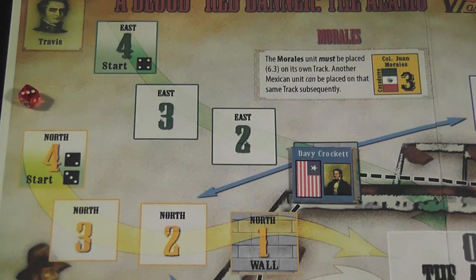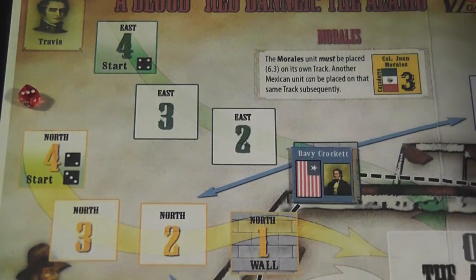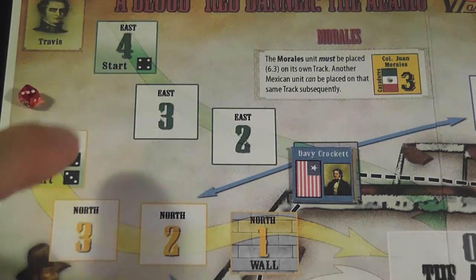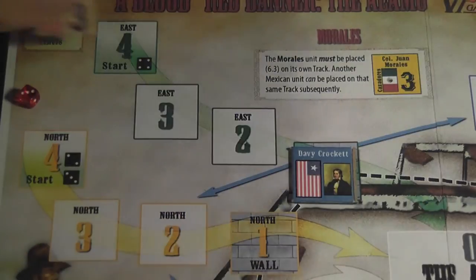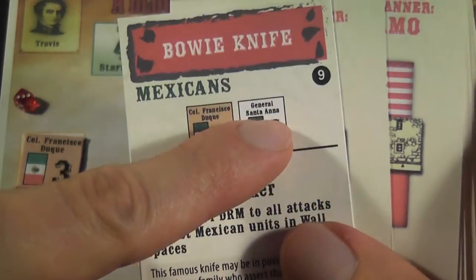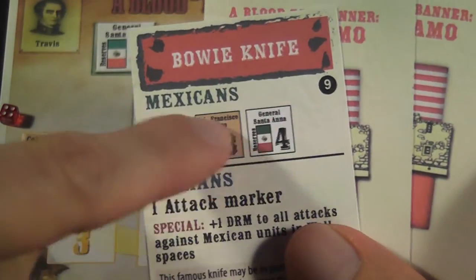Each turn starts with you drawing a card and activating the units indicated on the card. If the unit indicated on the card is not on the board yet, then you spend that activation placing the unit on the board. You roll a die, and the die will tell you which track the unit will use. You can have up to two units on the same track, and you can also have units stacking on top of each other. For example, we just rolled a three, then we activate that unit and place it there. Then we roll for this other unit because it is not on the map yet, and we rolled a four, so we place that other unit on the map there. That's it for this turn.